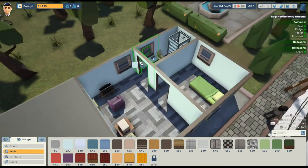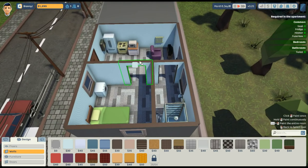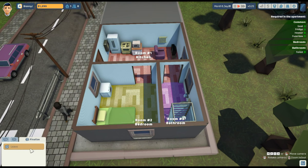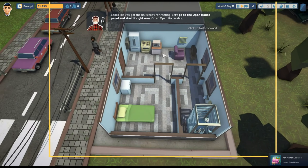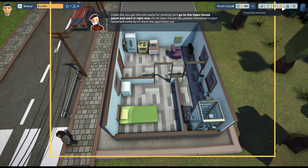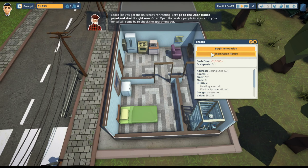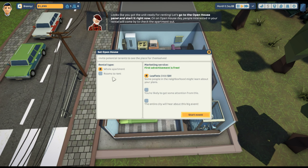I thought about it long and hard — probably too long. There we go. We don't have any flowers or anything but we have 1200 bucks. Let's leave. Looks like the unit is ready — let's go to the open house panel. There it is. Open house — oh interesting, you're likely to get some attention for this. Sure, let's start a bit.